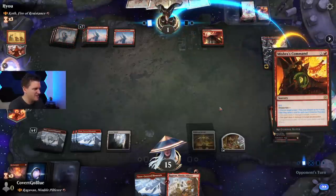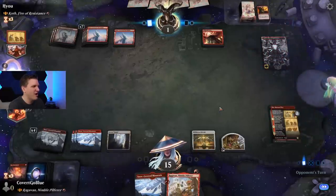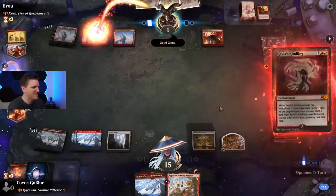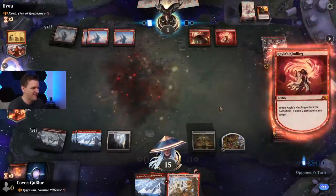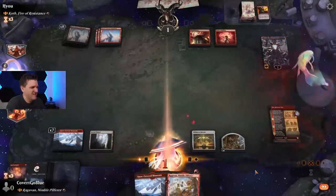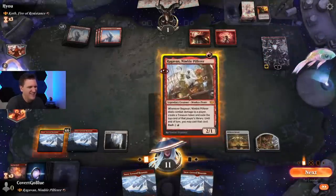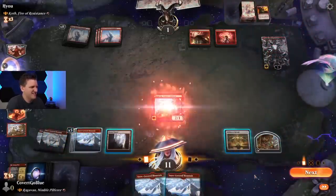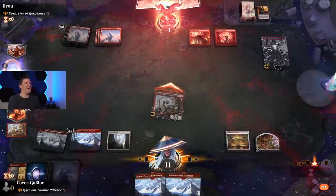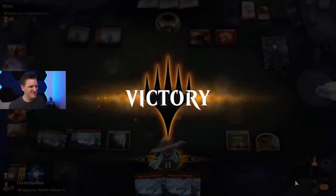Mishra's Command — they just dealt two damage to their own Koth to use a Mishra's Command to draw two cards. Madness! Kindling goes face. That's another land. Are you kidding me? We dash, get a monkey. Oh — sorcery speed removal. What are they thinking?